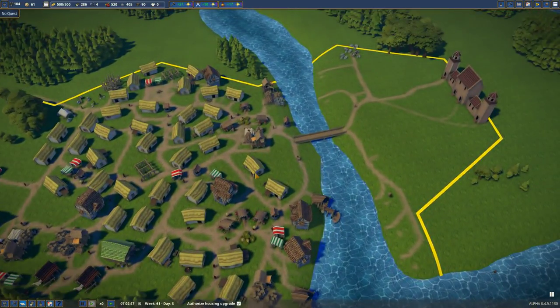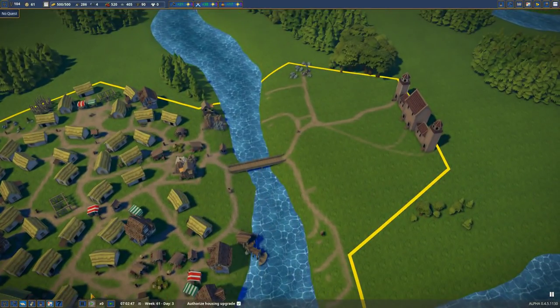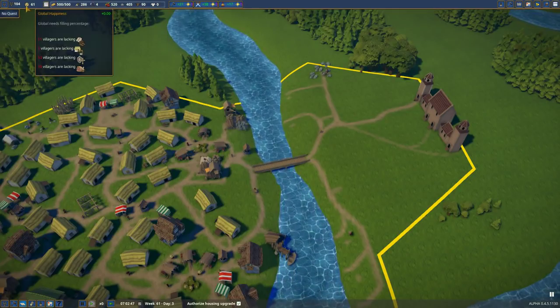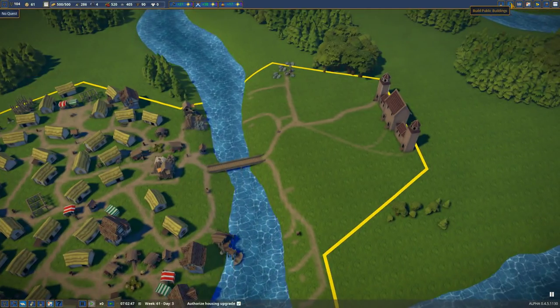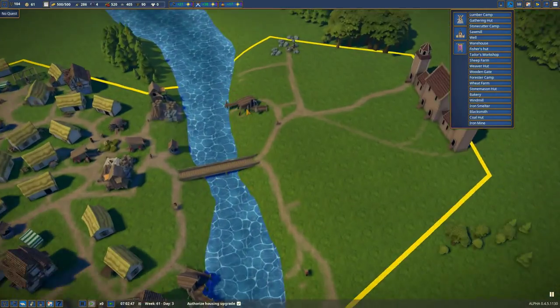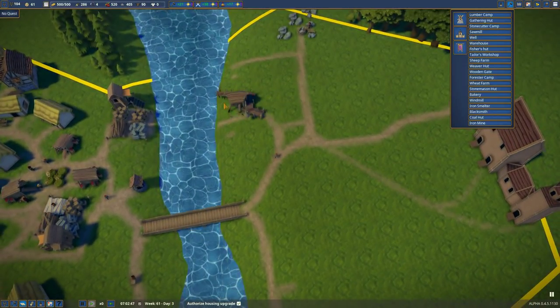The two biggest ones — let's start with the first one. It was pointed out to me that my fishing hut was put in backwards. So let's go ahead and fix all five fishing huts I built over here. Yeah, backwards. Let's fix that.